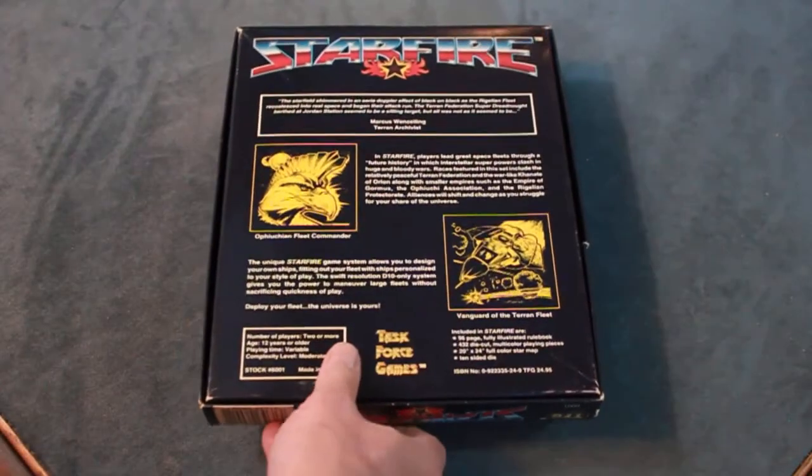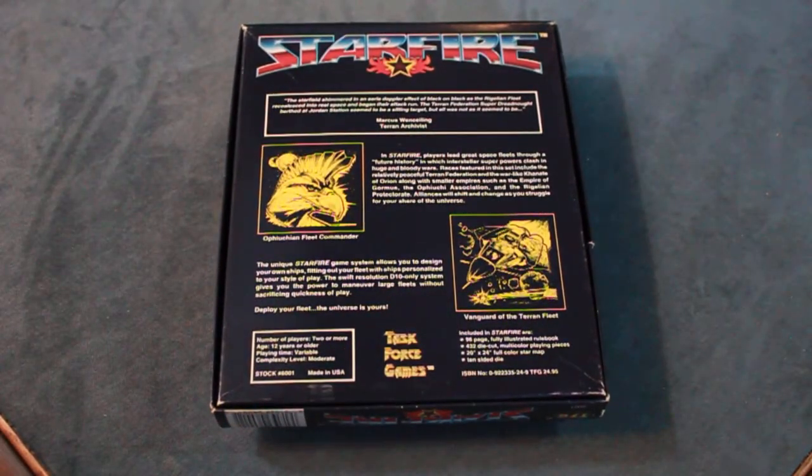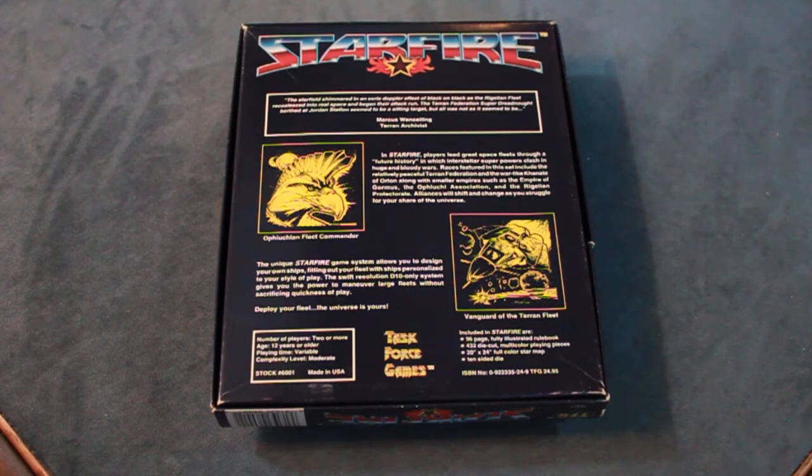The back shows a little bit of what's going on. Starfire players lead great space fleets through a future history in which interstellar superpowers clash in huge and bloody wars. Races featured include the relatively peaceful Terran Federation and the warlike Khanate of Orion, along with smaller empires such as the Empire of Gormus, Fuichi Association, and the Rigelian Protectorate. Alliances will shift as you struggle for your share of the universe. The new Starfire game system allows you to design your own ships, and the swift resolution D10-only system gives you the power to maneuver large fleets without sacrificing quickness of play.